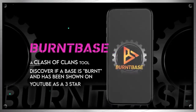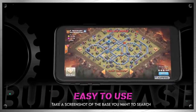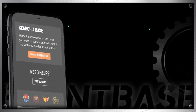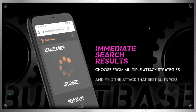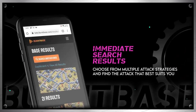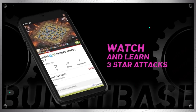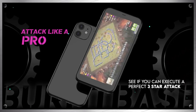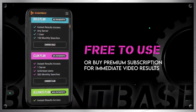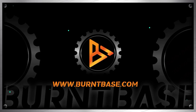Burnt Base is a Supercell-approved Clash of Clans tool that you can use to find any base — Town Hall 10 through Town Hall 14 — on the internet. It's super easy to use: all you have to do is take a picture of the base you want to know about, go to BurntBase.com, upload your picture, and voila — instant results with video links. Burnt Base will give you links to YouTube videos showing exactly how to triple the base. You can watch how to three-star your base in war, or upload your own defensive base to see how others have three-starred it and bait that attack in future wars. Adjust the traps to defend those attacks moving forward. It's absolutely free to use with a cooldown between searches, but you can pay a premium fee for unlimited searches.